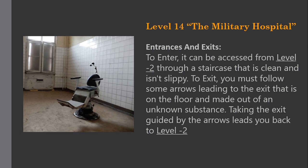Entrances and Exits. To enter, Level 14 can be accessed from Level -2 through a staircase that is clean and not slippery. To exit, you must follow arrows on the floor leading to the exit, made out of an unknown substance. Taking the exit guided by the arrows leads you back to Level -2.